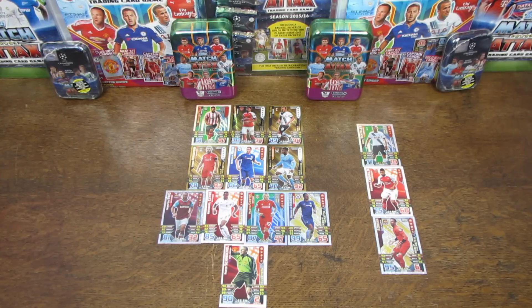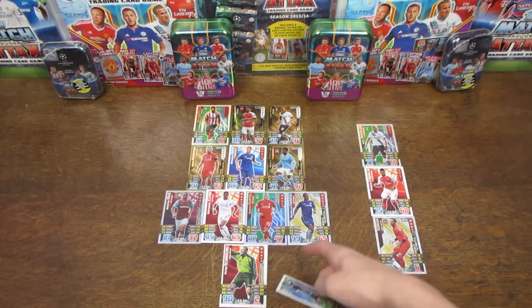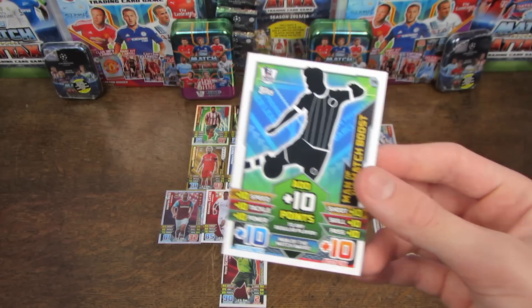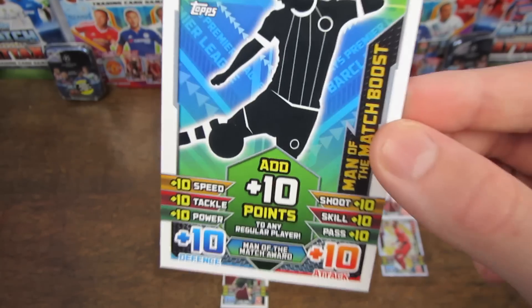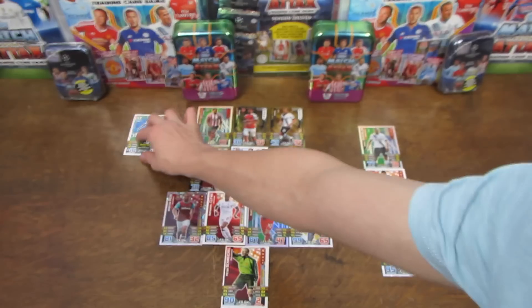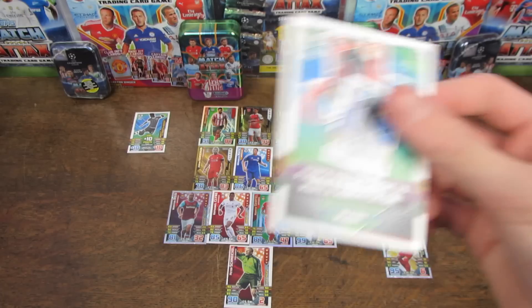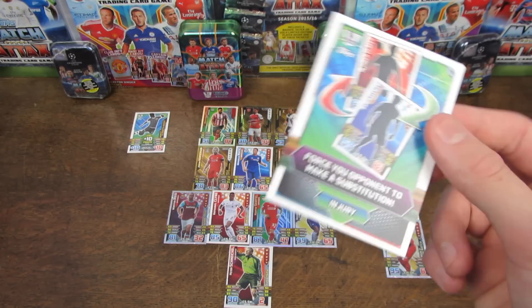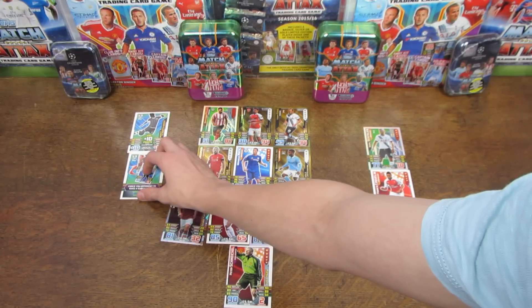Now we move on to the final bit of the team — the tactic cards. The two best to use are the Man of the Match boost cards. It isn't that great in this team because we've only got four non-shinies, which are the only ones you can use it on. But you can use this even when the card is revealed — so even when both players have turned over their cards, you can still use your Man of the Match boost to give you an edge. It's a really overpowered card. The second tactic is the Injury card — if you have a hunch that they've got a Hazard 101 or someone on the pitch, you can use your Injury card and force them to sub that player off. They won't be able to use that player for the rest of the game, so it can be a lethal card in matches.